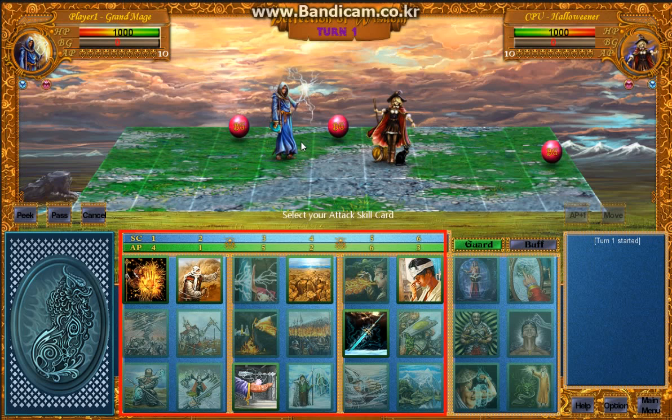The left side is player 1's character, and this is player 2 or CPU's character. And this is the battle map. And these are BADs. BADs can be picked up by a player if they move to that tile, and BADs will give some bonus — this one gives 10 BG.